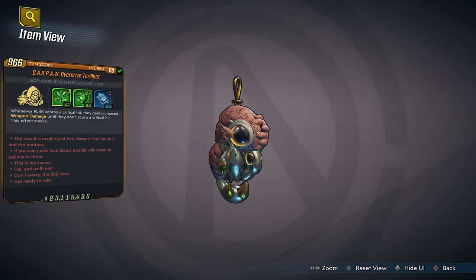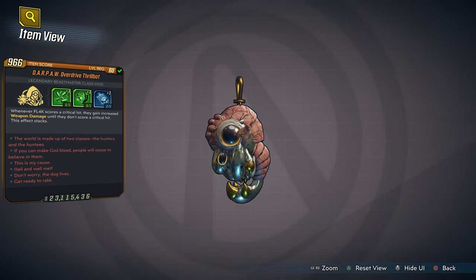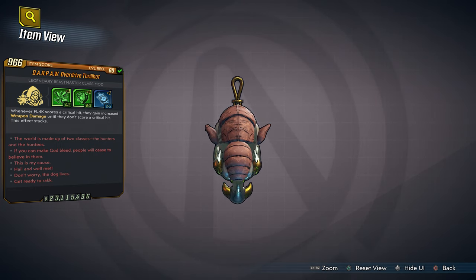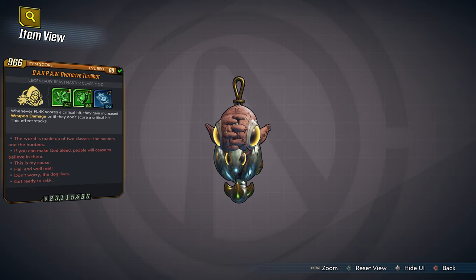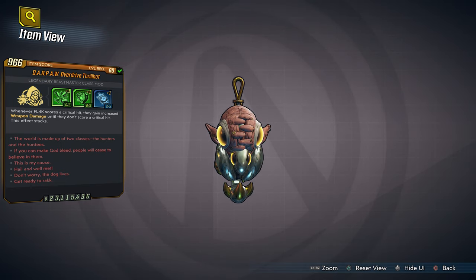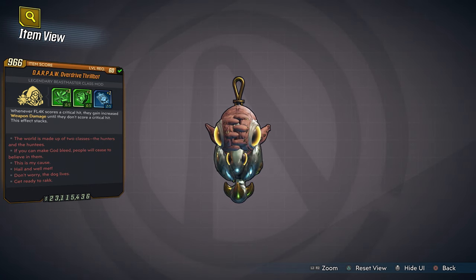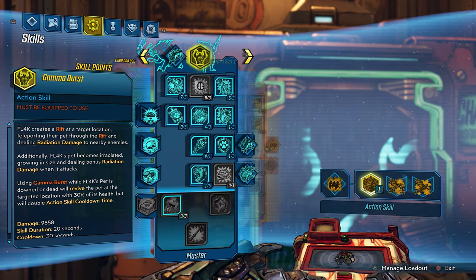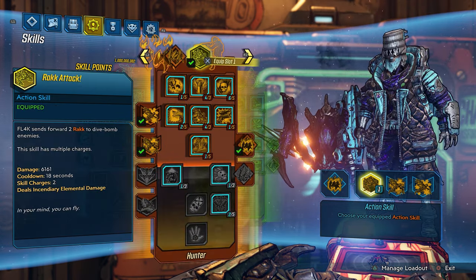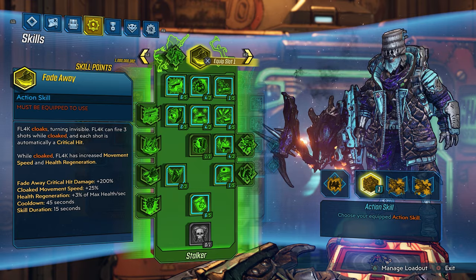Next up we have FL4K, and this is the Darpar Overdrive Thrill Bot. This class mod for FL4K is totally incredible. Every single red text you're seeing is a different class mod built into this Thrill Bot just for FL4K, with tons of easter eggs and bonus abilities for you to figure out. Let's just say FL4K's pets are hyper at this point — this class mod is built not for one, not for two, but for all of FL4K's pets.